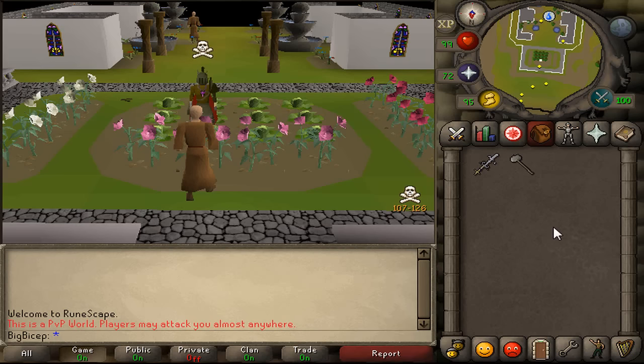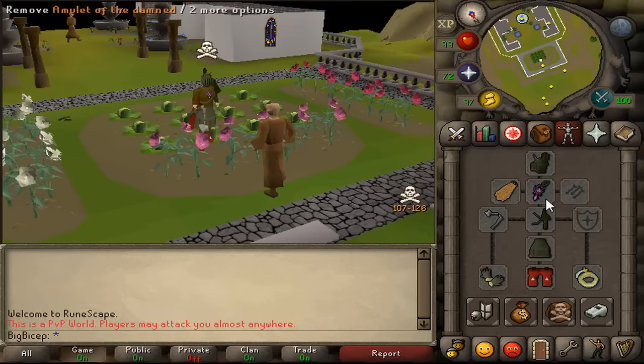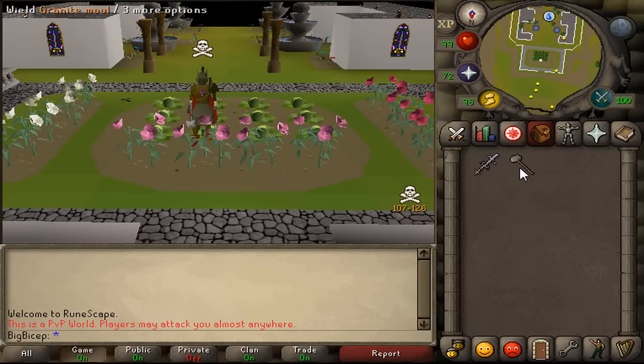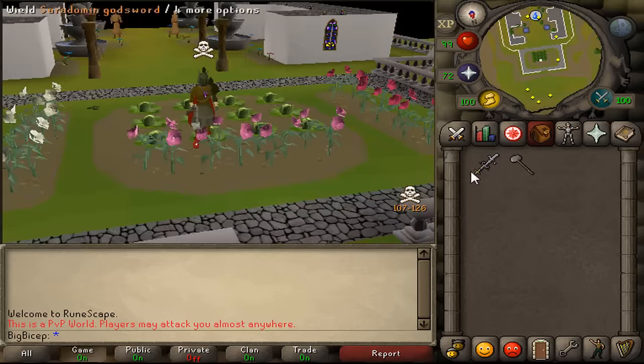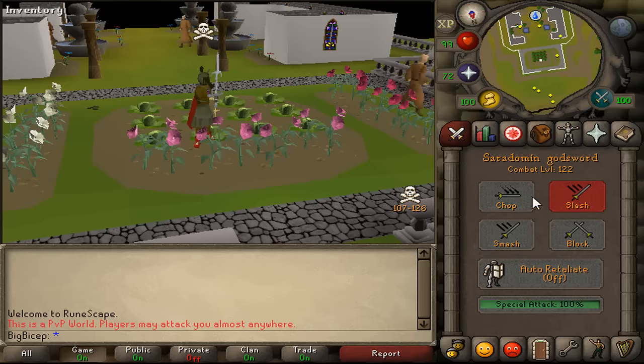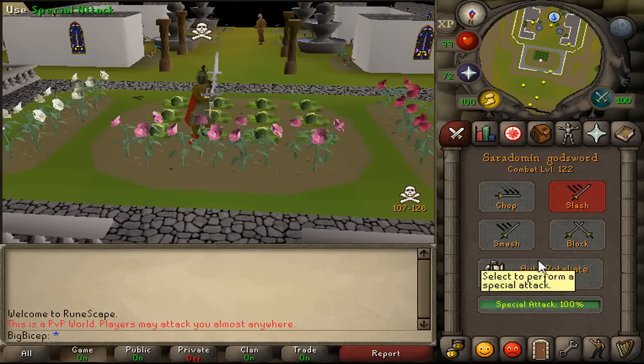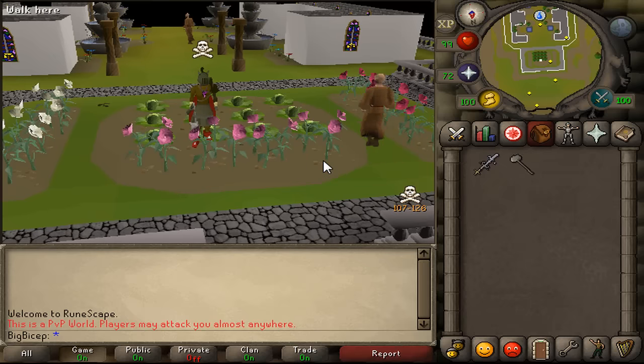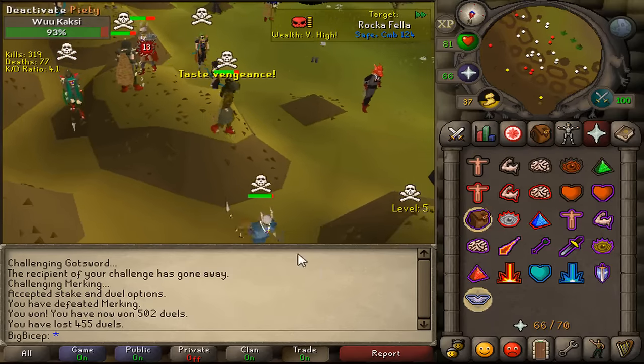What's up guys, BigWasp here and welcome to a brand new video. Today we are going to be using another unique setup — full Pharaoh's with the Amulet of the Damned and the Warrior Ring. For the spec weapon we are going to be using the SGS to GMaul. The last couple of days I've been trying to get a kill with the spec but wasn't able to pull it off, so I'm gonna change that today.